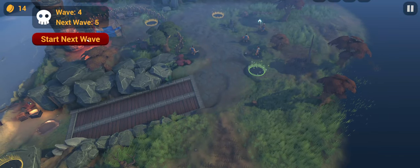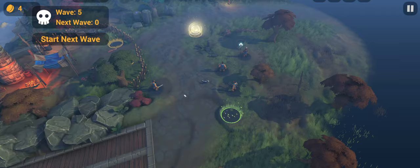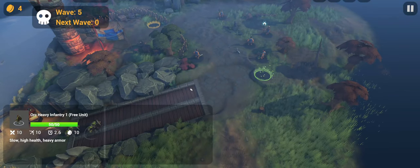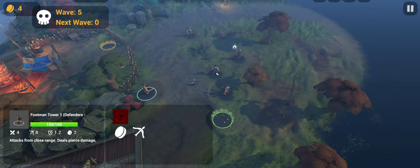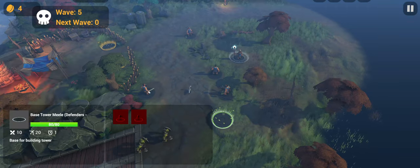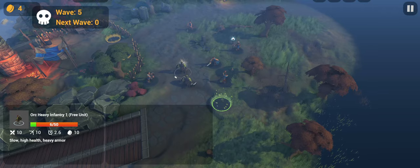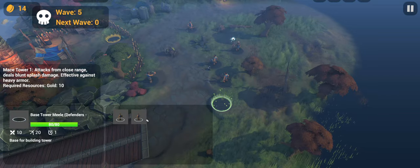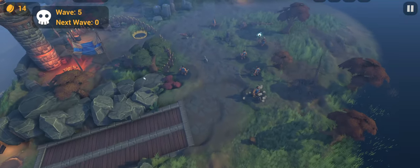Wait, what the hell was that — ghosts? Let's get an archer tower as well. These guys are heavy armor, so pierce damage isn't ideal — we need blunt splash. I can't buy anything right now though. These guys have a lot of health. The mace tower is doing work — there we go, perfect.